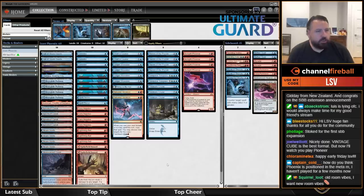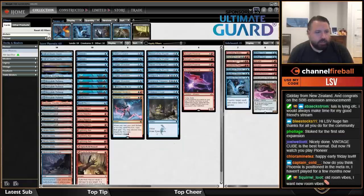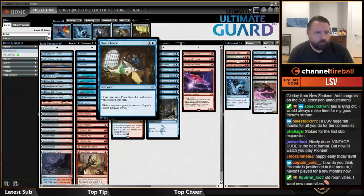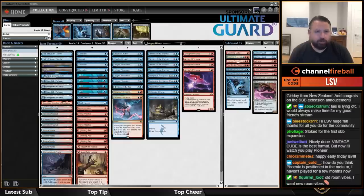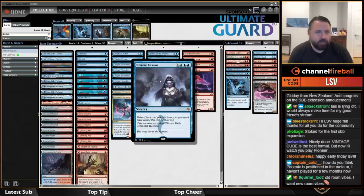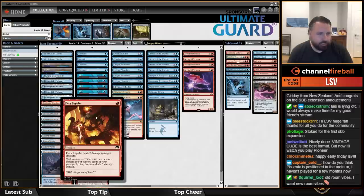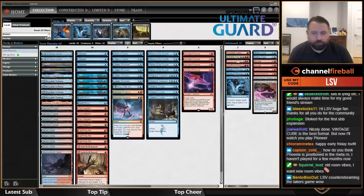Welcome to a new Pioneer video here on ChannelFireball. We're playing Arclight Phoenix today — a card I've brought back from the graveyard many times. We're using Opt, Consider, Chart a Course, and Pieces of the Puzzle to dump cards into the graveyard, get back Phoenix, and take extra turns with Temporal Trespass and Galvanic Iteration. Red offers Lightning Axe, Fiery Impulse, Spike Field Hazard, and of course Treasure Cruise.